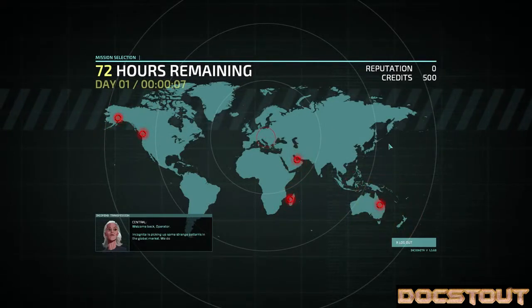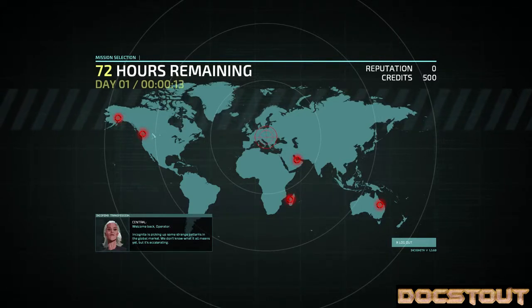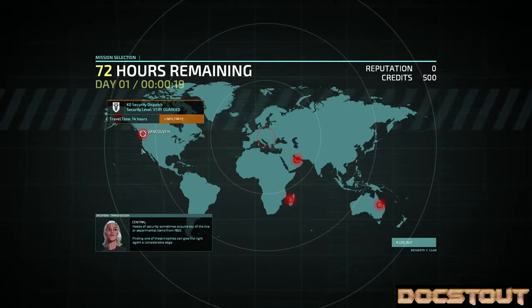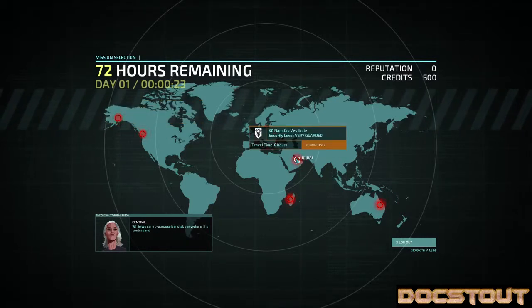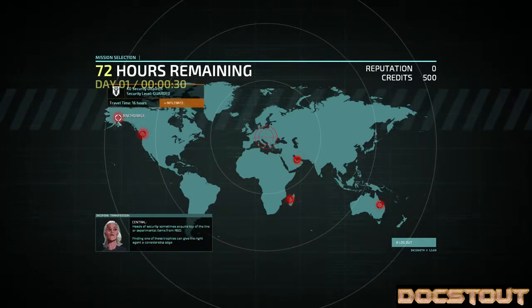Welcome back, Operator. Incognita is picking up some strange patterns in the global market. We don't know what it all means yet, but it's accelerating. We should prepare for a major action in the coming days. This won't be easy — our resources are stretched thin. I've lined up some lucrative contracts and targets of opportunity that we can exploit to better our position. I'll let you choose the missions as you see fit, but be careful.